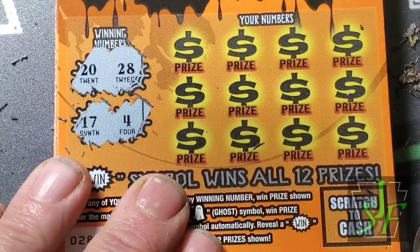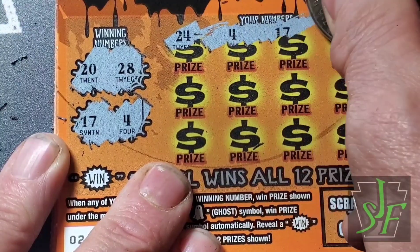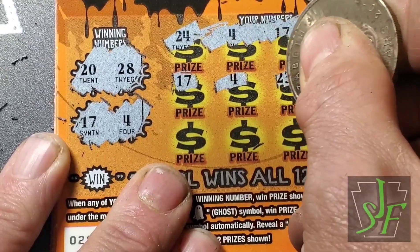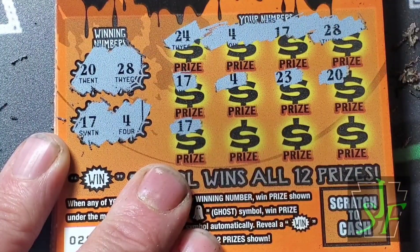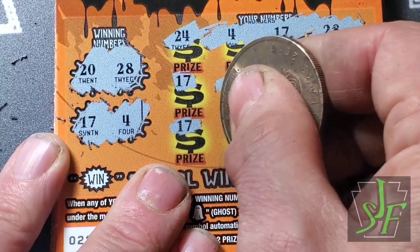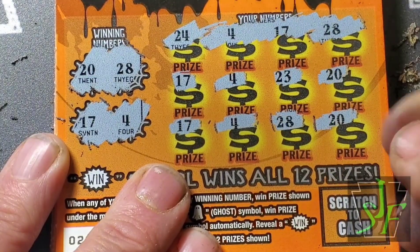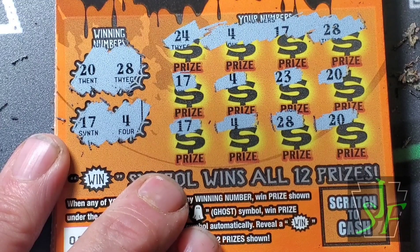This is the last chance to see the Boo-Koo box. Numbers $4, $17, $20, $28 — we have a win! Got $2, $3, $4, $5, $5, $5, $6 — 5 matching numbers, then 6 matching numbers. 5 times 6 would be $30. If those are all fives it'd be $30. I wonder what we got.